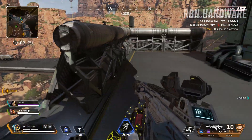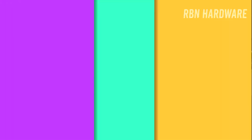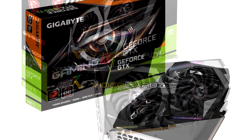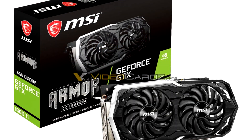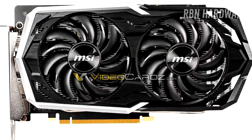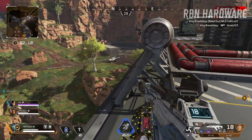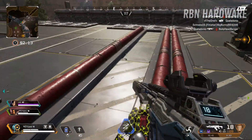There have been a lot of pictures from a wide range of third-party vendors spreading across the internet lately, and it seems like the 1660 Ti is going to be a card with a lot of different variations in terms of clock speeds, coolers, and RGB. Gigabyte, MSI, and Asus all have many different cards in the making.